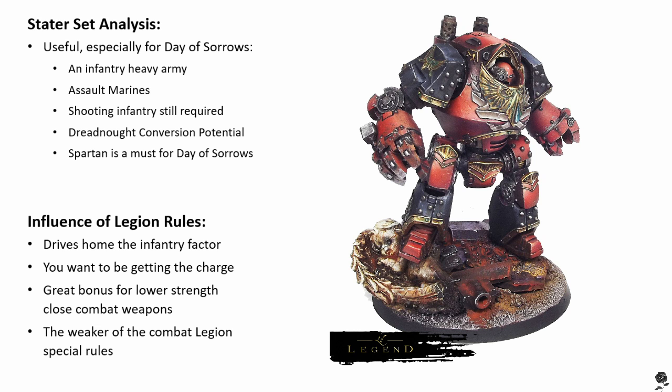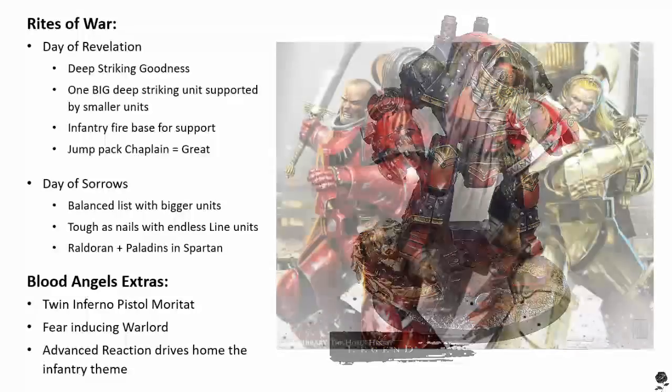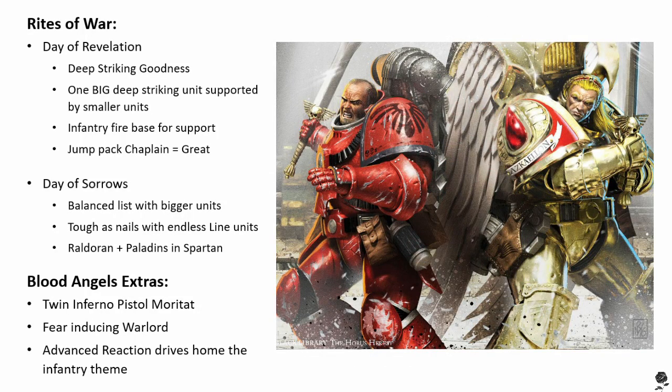Now let's get into some deep chats about army building and start looking at the Rights of War. There are two Blood Angels Rights of War. We're going to start with the undoubtedly more popular — the Day of Revelations, not necessarily more powerful. Every Blood Angel army I've fought so far has been cracking out Day of Revelation. So do you want to give us a rundown of what Day of Revelations is doing? The reason Day of Revelation was so popular is because in Horus Heresy V1, it was the one that worked. Day of Sorrows really didn't work well — it wasn't well written. Day of Revelation was very overpowered.